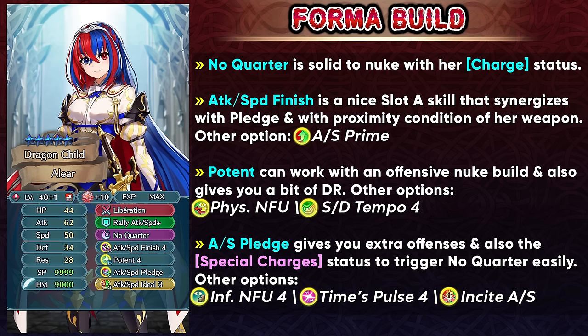You can also try some other slot B skills like Physical Null Follow-Up and Speed Defense Tempo 4 if you want damage reduction piercing on hits where you don't trigger No Quarter — this gives you the effects she lacks in her weapon, and damage reduction piercing is extremely valuable. Potent can be a good option, but with the pledge skill you can definitely try and get the Tempo skill to get Null Guard. For slot C, Attack Speed Pledge is a pretty good premium option to get visible buffs and special charge status, helping you trigger No Quarter easily. There are other options depending on your team — you can try Infantry Null Follow-Up 4 to give herself the null follow-up and order status, which can help trigger the Prime skill.